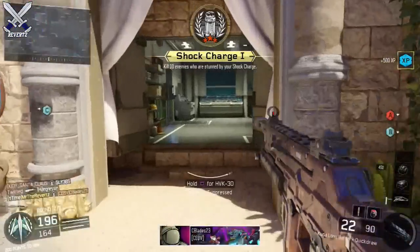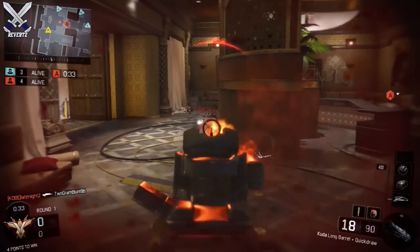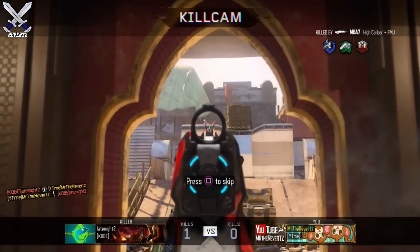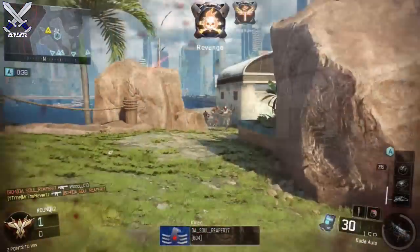Now for the next clip, I'm playing a game of Search and Destroy and I notice someone is laying down on the ground. So I'm going to throw down my shock charge and I do manage to kill him, but I also see he has a friend sitting in the corner. So again I throw down my shock charge, but he does manage to kill me, but I also put enough bullets in him and my shock charge was able to finish him off.